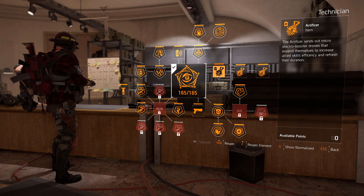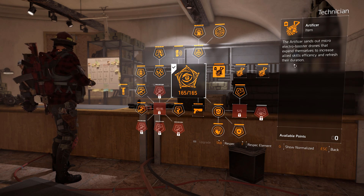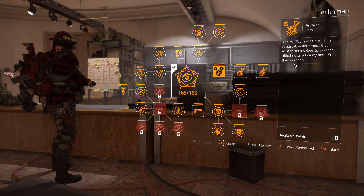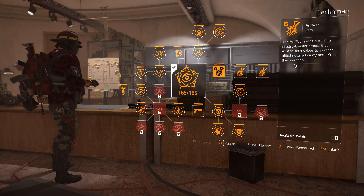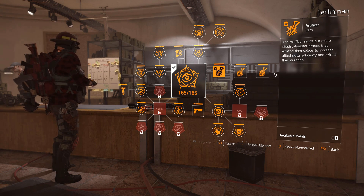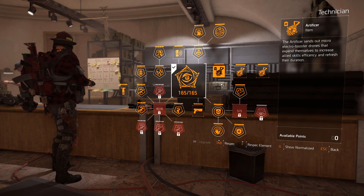This needs to be active. The Artificer Hive sends out micro electro booster drones that expend themselves to increase allied skills' efficiency and refresh their duration. If you guys did not know, this refreshes the whole shield's armor. The shield has a bar going from right to left — that's the shield's health. When it hits zero it gets broken. Every time one of these drones lands on your shield, it refreshes it completely — instant active regeneration, which makes it ridiculously strong.